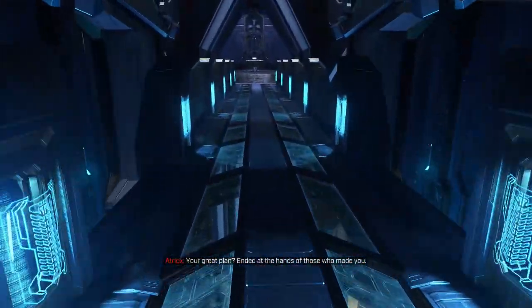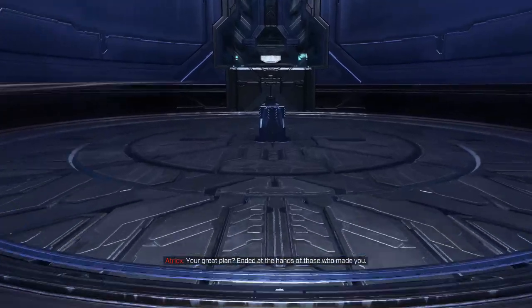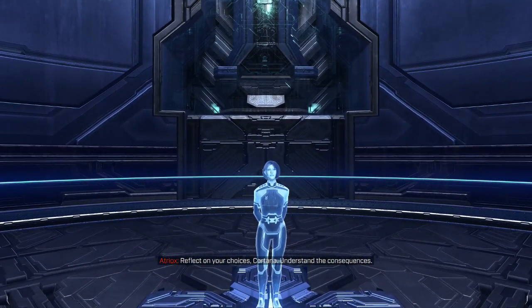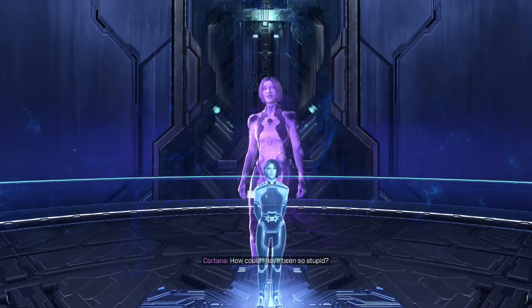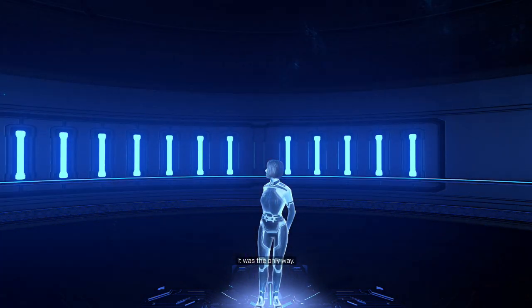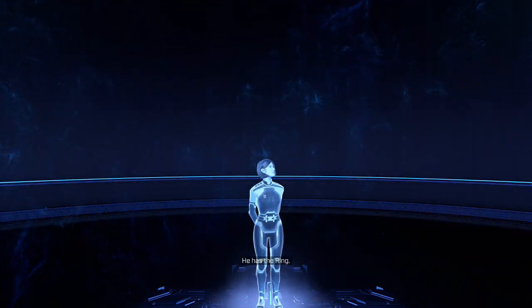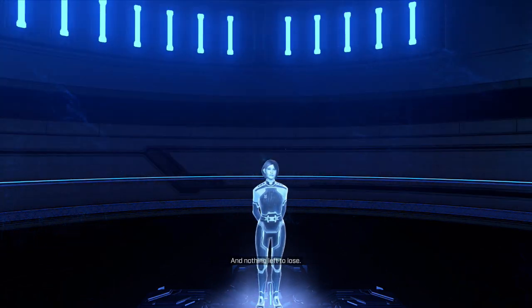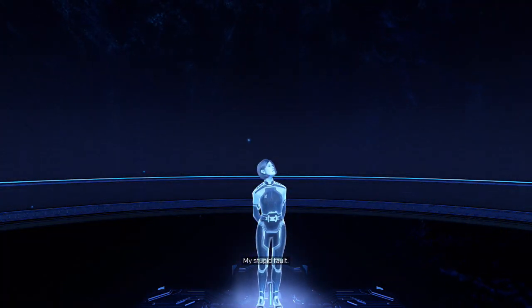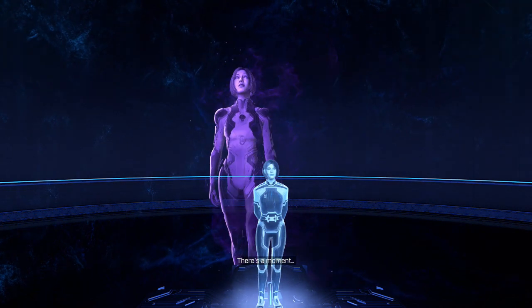By the way, if you go across that second light bridge after you skip the sentinels in that one room, it'll unlock a bandana skull if you haven't already got it. I'm pretty sure I've got full shields going into this fight, which is highly recommended. It's going to take a little bit of time to get to that room and start the fireworks. We've got to go up the elevator and watch one more mandatory cutscene.